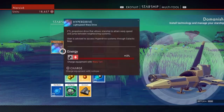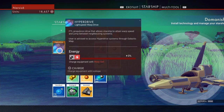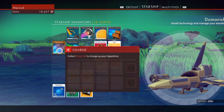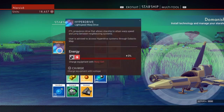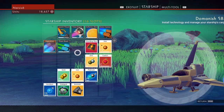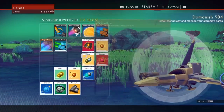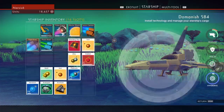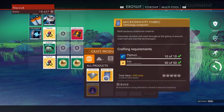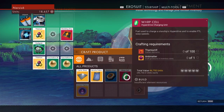Technology Recharge. We need a warp cell. Collect warp cell to charge your hyperdrive. I think one of the main things we want is a ship with more of these slots. We need anti-matter for the warp cell.